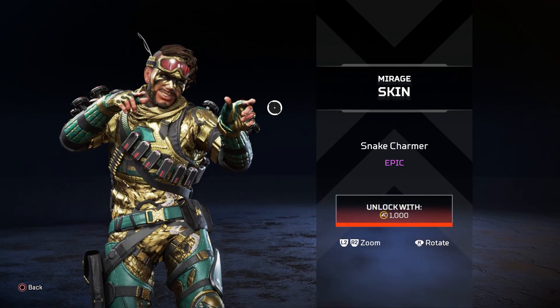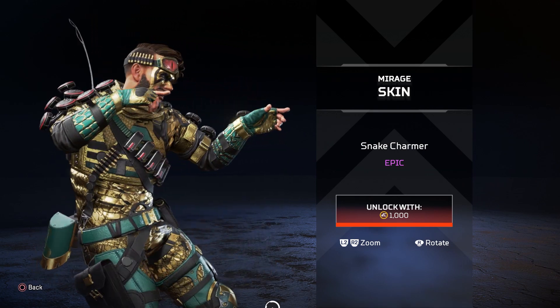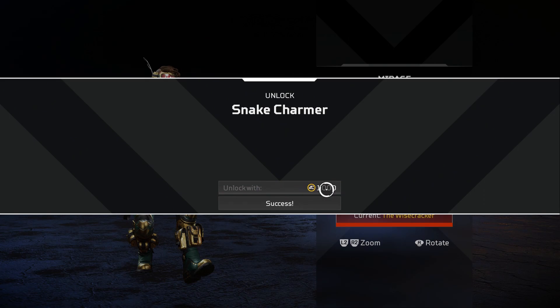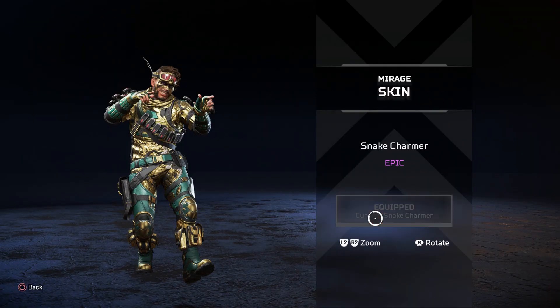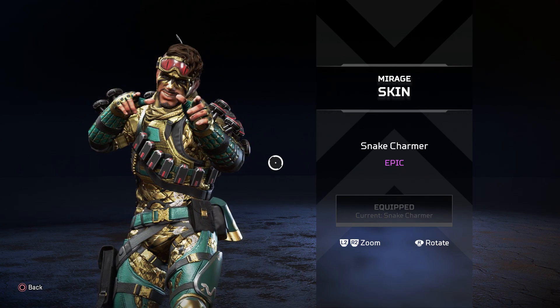Hello Legends, this is Shadowhunter and today we are back with one of the most amazing skin reviews in the current series — it's the epic skin Snake Charmer for our main Legend Mirage.